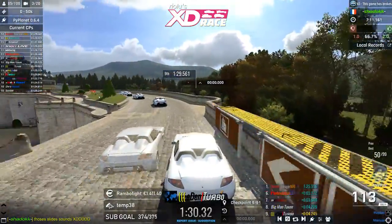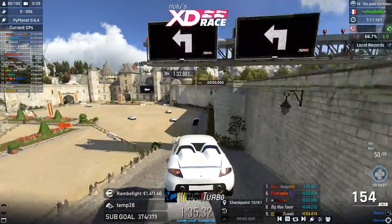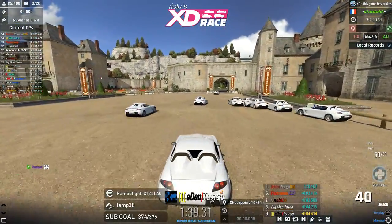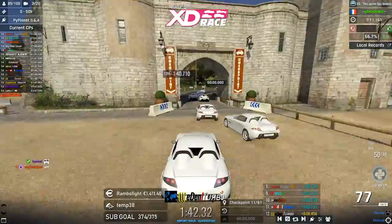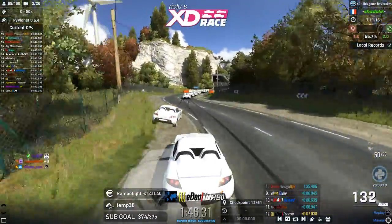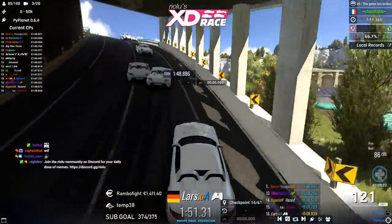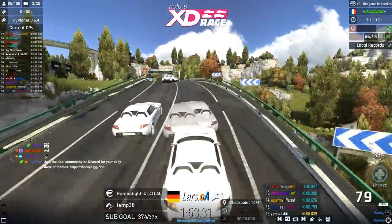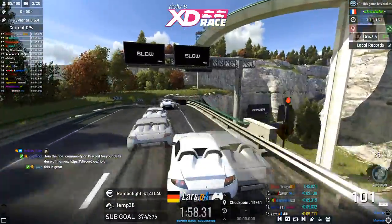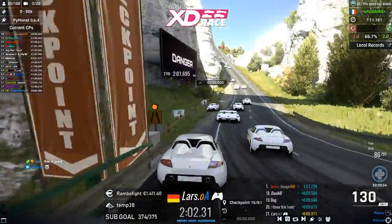Turbo might have a good chance here since he also comes from United, but on the sand he's struggling — the sand gives no grip, so you need to go very slow into sand sections. On any sort of road or cobblestone, however, you have full grip. Someone just fell off the castle — this is not Game of Thrones, you need to stay on! Turbo saves himself with a bug slide — what a player.